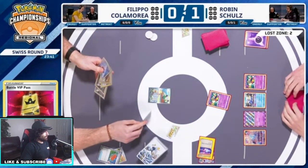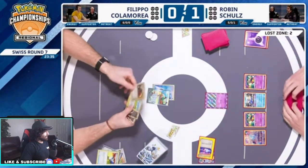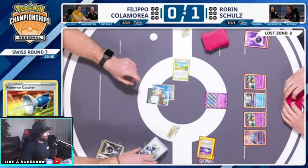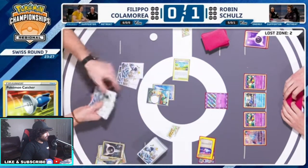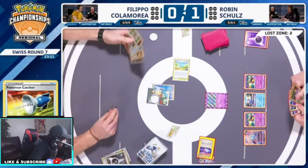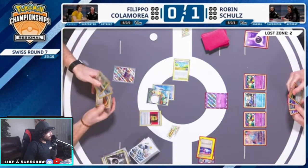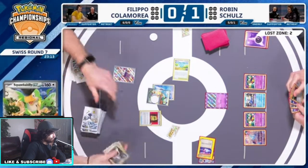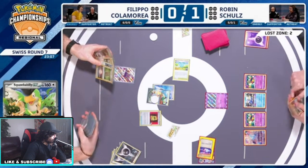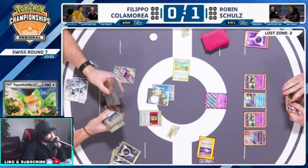Pokemon Catcher — might as well use it because you're going to throw this hand out anyway. Squawk throws out the hand. What are we drawing? Oh, there it is — Battle VIP! That's great, exactly what we need. More Pico — to be honest, if we get double Dark Patch here it's huge. Moltres, Roaring Moon — is that what we're going to get? Moltres, Roaring Moon, yep.